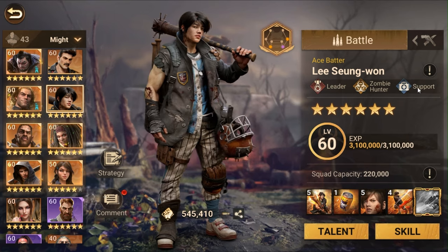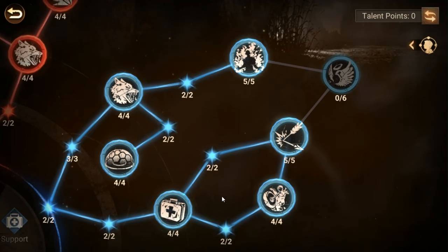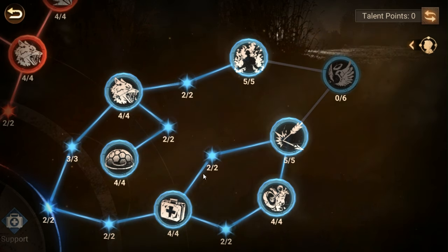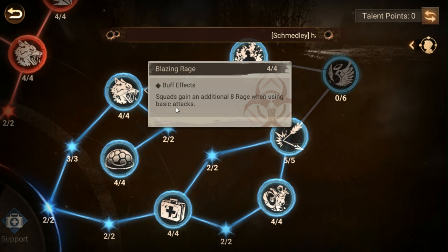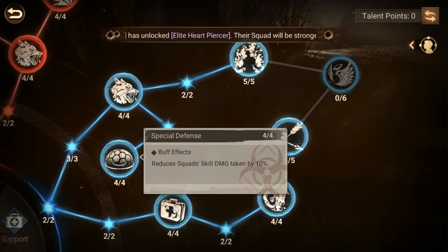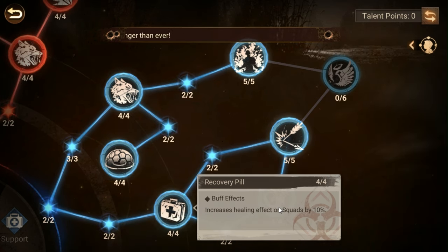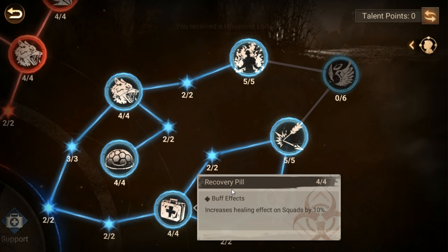Let's go to support. Support is a hodgepodge — it's a mess of stuff that does a lot of different things, none of it very offensive. First, eight rage when using basic attacks, which only applies when you're attacking something, not when you're getting attacked. There's also a nice 10 percent reduction in skill damage, and a 10 percent healing effect on squads. Sadly you have to take this one for support because the other nodes past it are decent, but the healing effect really only works on teams that can heal.